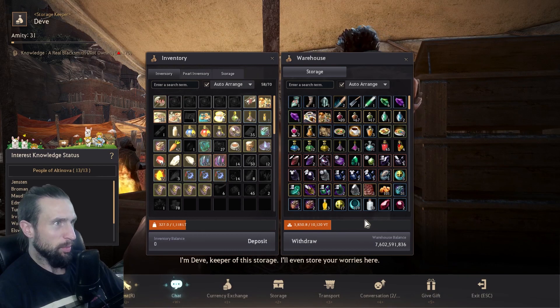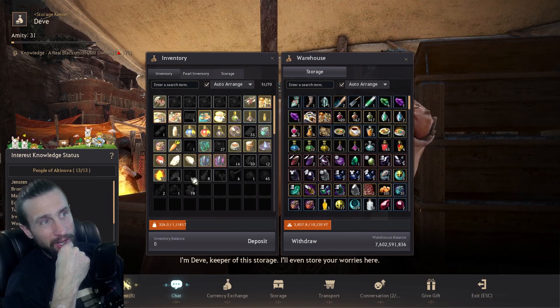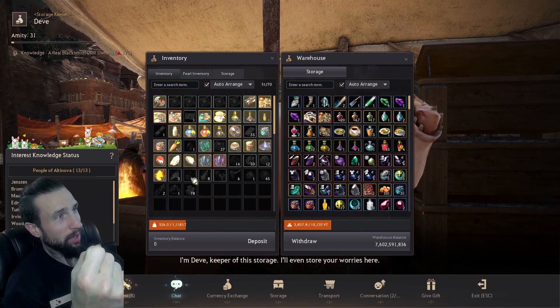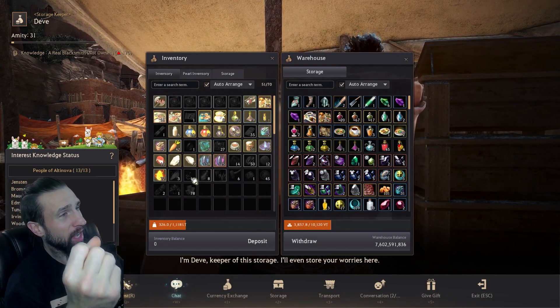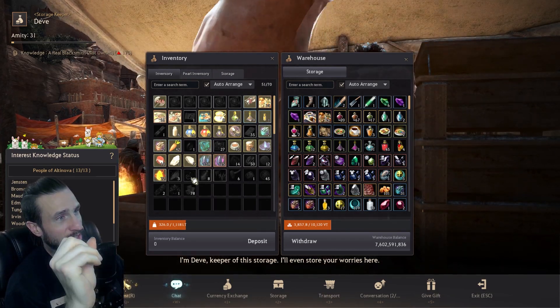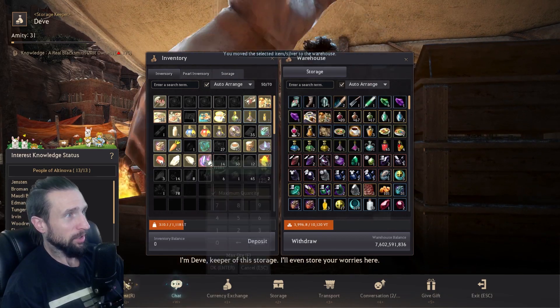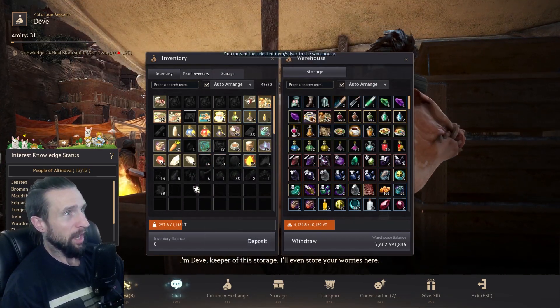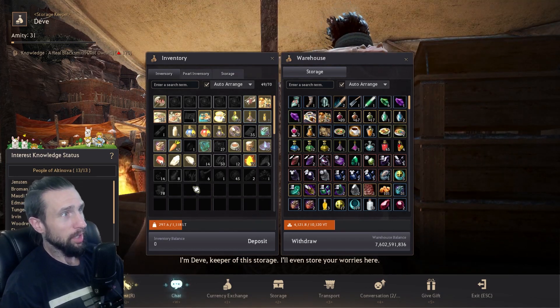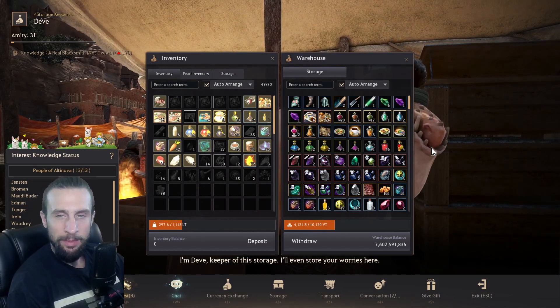Let's dump that in the warehouse. Right now we're sitting on 7.6 billion — we are halfway to a Veil's Heart. I'm estimating I'm going to need 14 billion for the Veil's Heart, and I think it's around 11 billion for the guaranteed PEN accessory — not a hundred percent sure. So we're going to be grinding up this material and knocking out the Door Morgan's Journal.